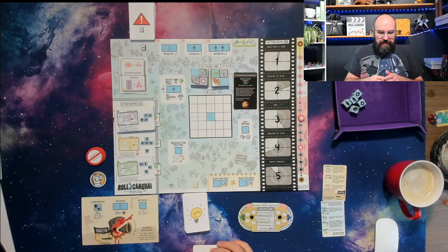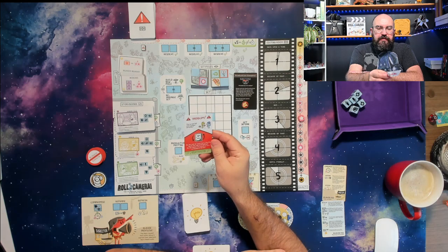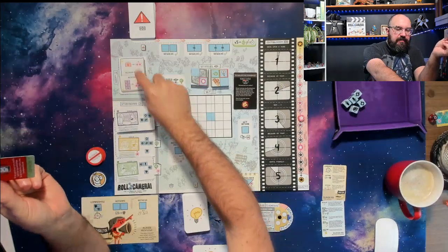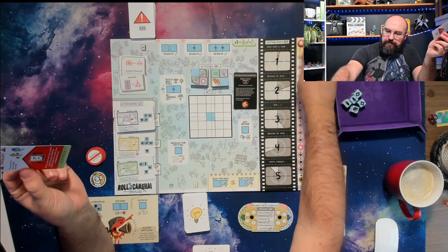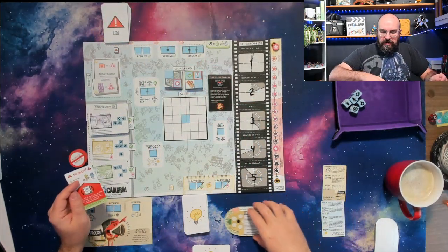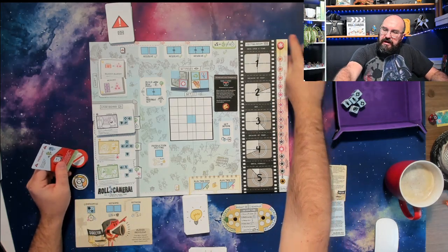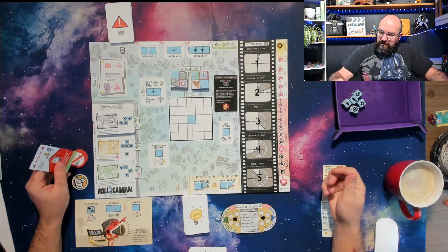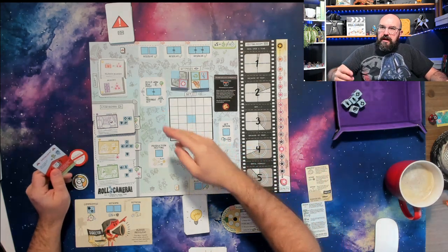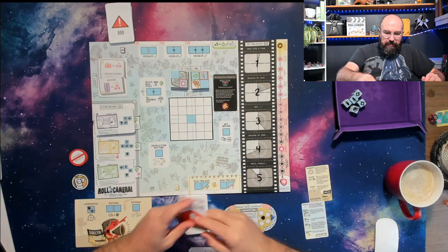You either want your quality meter to go up so it gets to the top and it's a cinematic masterpiece, or you can have it be down here at the 'so bad it's good' and win. Either way you can win, but you don't want to be in this middle section. I feel like between the randomness of this production company and the randomness of having to shuffle my script every turn, this is going to make it more difficult.